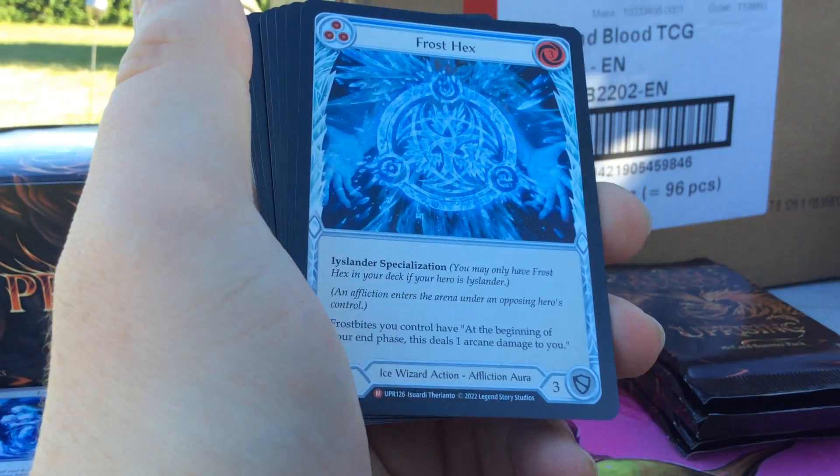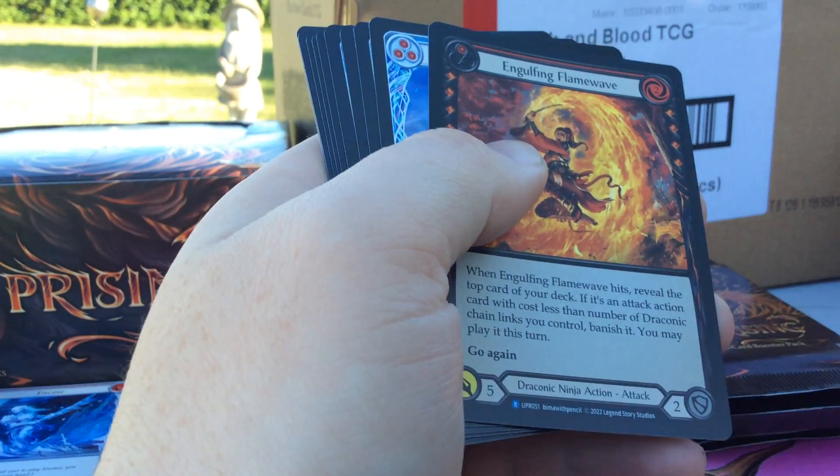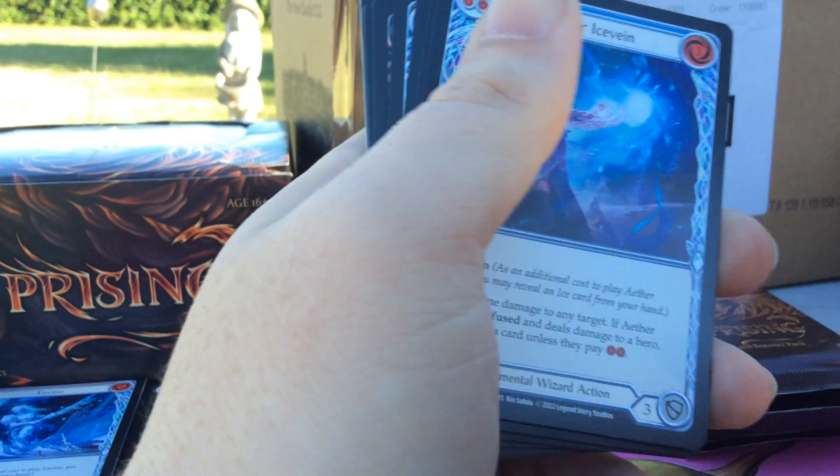Got Engulfing Flame Wave, we got a Frost Tex — that's an Ice Wizard action. Nonfoil Majestic. We've got Engulfing Flame Wave Rainbow Foil — very nice.